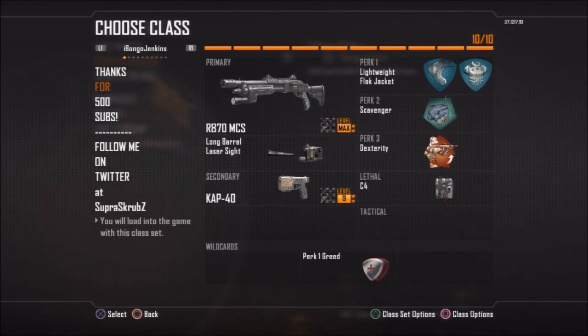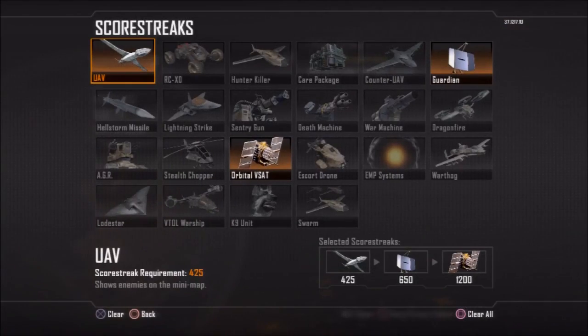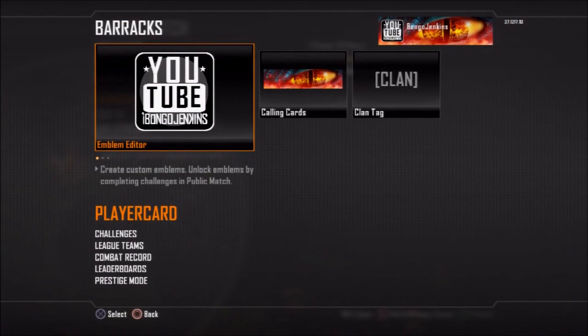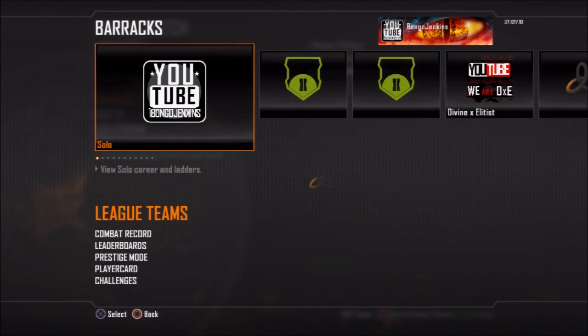I do have the extra class packs, but I'm not going to really get into that. I just want to give you guys the basics, and if you want to, you can go back, pause it, and check out my classes. I'm going to get into my barracks and stuff. By the way, the scorestreaks I usually run are UAV, Counter UAV, Orbital, or UAV Orbital EMP. If I'm running high streaks, I'm running Orbital, K9, and Swarm — or Orbital, Lodestar, Swarm. Something like that. Here is my emblem — I like it, it's pretty cool. Then I got that sexy animated calling card. I wish they made more calling cards like that.